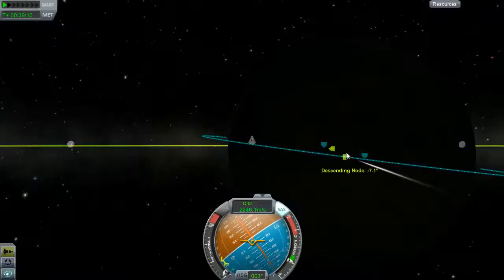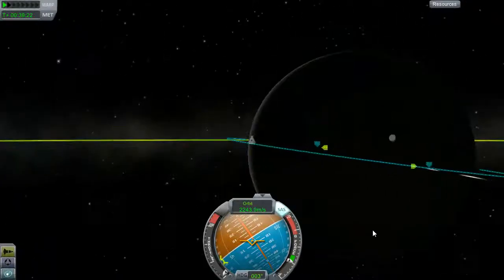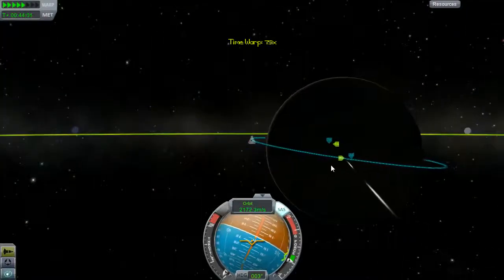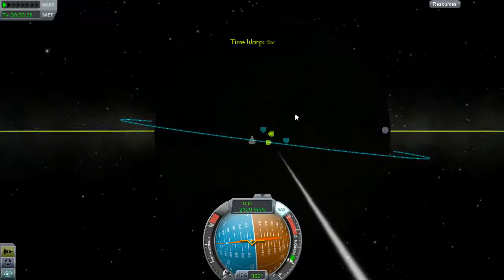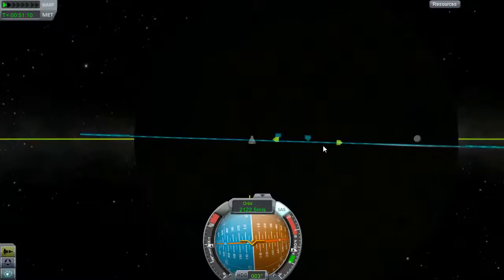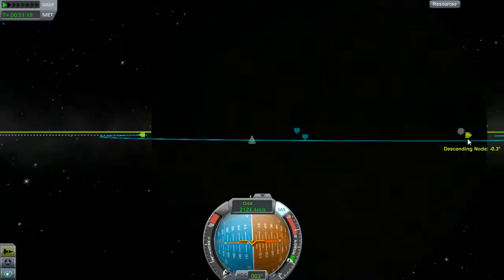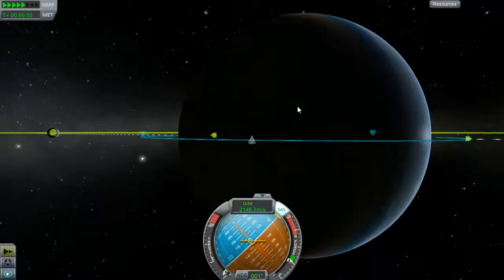The way to fix that is: descending node basically means you're going towards the south pole; ascending node means you're going towards the north pole. So to fix that, at the descending node you want to burn north — towards the north pole — to get away from going towards the south pole. I should be demonstrating this with maneuver nodes, but I really hardly ever use them, so I'm going to do it by eyeballing it. I'm going to get my ship pointed north — I still have seven degrees to burn, so I'm actually going to burn a little early. Let's fire the engine up. This should start to level out. 0.4... 0.3... 0.2... so 0.3 degrees — I burned a little early.